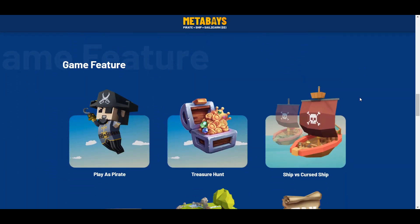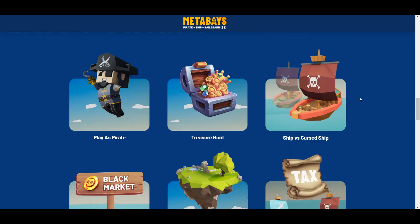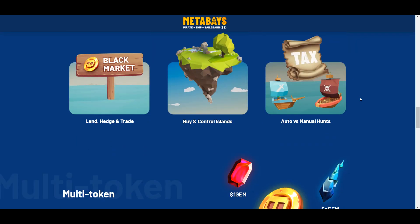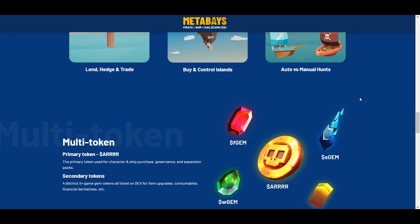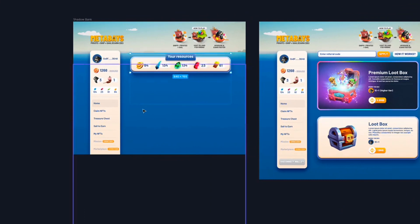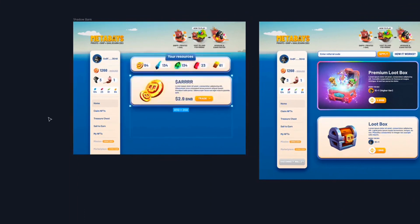MetaBase isn't just about playing to make money — it's about sailing to make money. The game is built on the Unity game engine, where the gameplay shows pirate and ship NFTs. The goal of the game is for pirates to sail their ships and collect gem tokens as they hunt for treasure, which can be used to upgrade the ship. Players can also trade pirate and ship NFTs on MetaBase's own trading platform in the app, which will already be launched later this year.